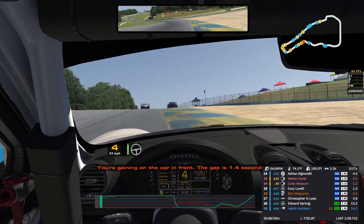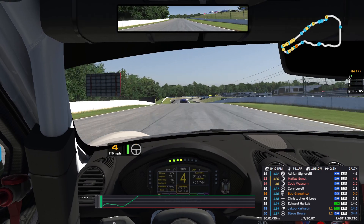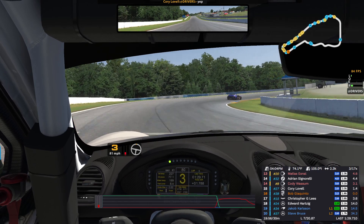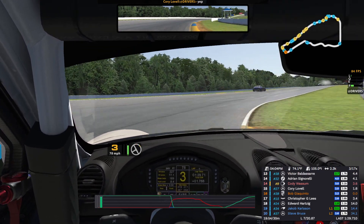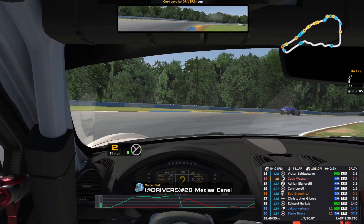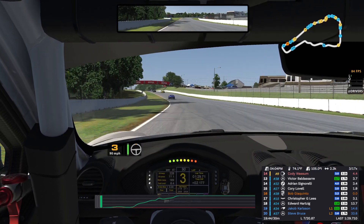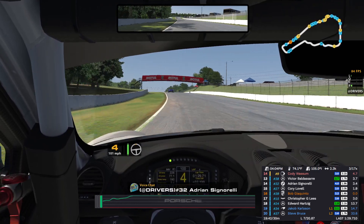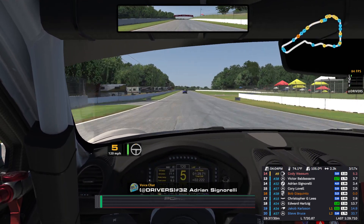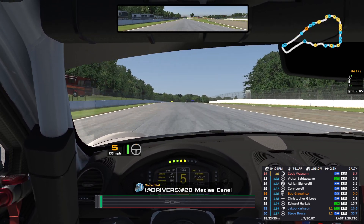You're gaining on the car in front — the gap is 1.4 seconds. 20 minutes to go. But now we got a few guys in front of us. Up to 62. Hey, Matias — fíjate, te quedó dolar, ten cuidado, busca el freno. 25.52.9. Busca el freno, y se nos bloqueó. Así que está la rueda — está a ranslder, fíjate.